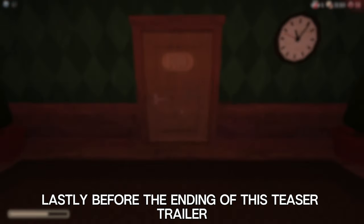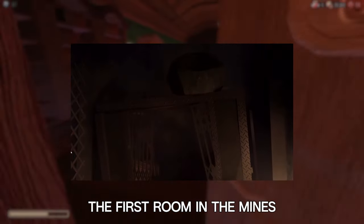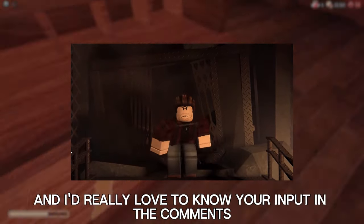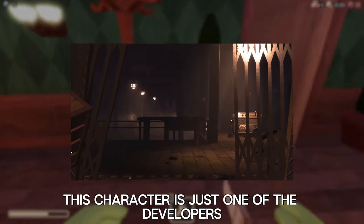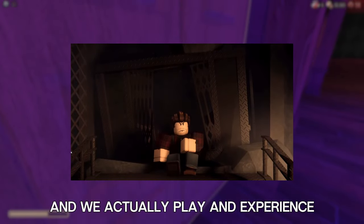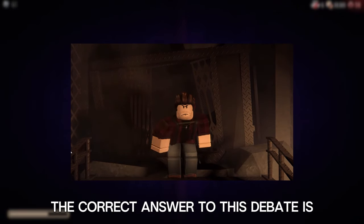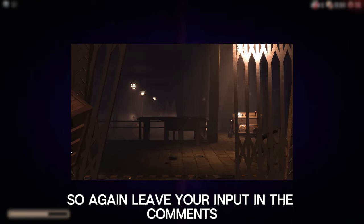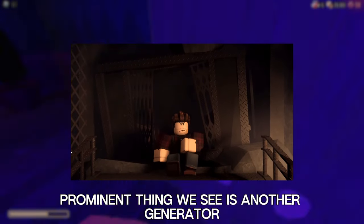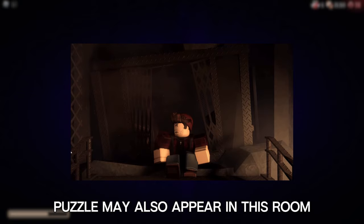Lastly, before the ending of this teaser trailer, we are shown a clip of the player character from the cutscene before, as well as a short clip of what the first room in the mines looks like. The player character in particular has sparked a lot of debate in the community. Some people say this character is just one of the developers with no significance to the story, while others say this character is in fact the canon protagonist of Doors and we experience the game through them. The first room of the mines also shows another generator, which implies a generator puzzle may appear there as well.